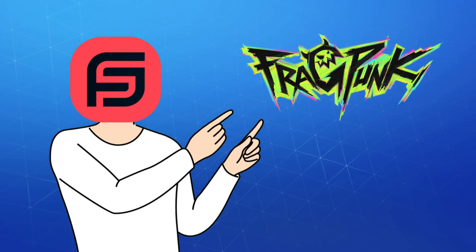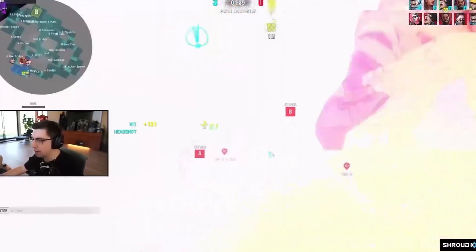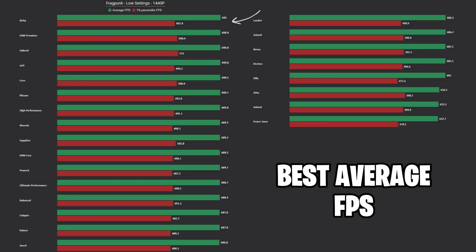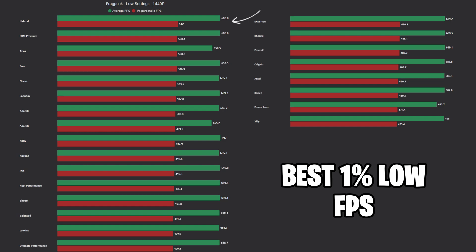I also added Fragpunk to the list, as it just got released a few weeks ago, and it's a pretty cool game in my opinion. We didn't see much of a difference here. However, Corvi and EXM Premium took the first and second spot for highest average FPS, while Hybrid and EXM Premium showed the best 1% lows.